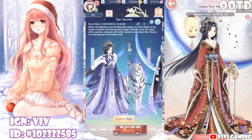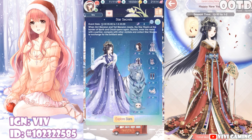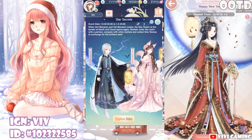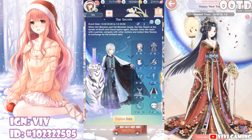So without further ado, let's go into the event. There are two new sets here. First up is Fire Tiger of Tail, which will cost a total of 371 star stones — oh my gosh, the tiger though!